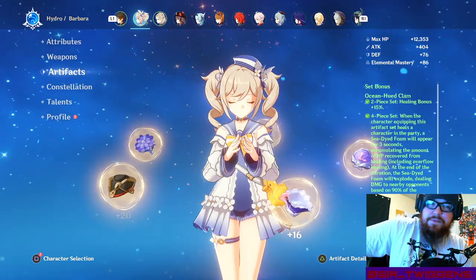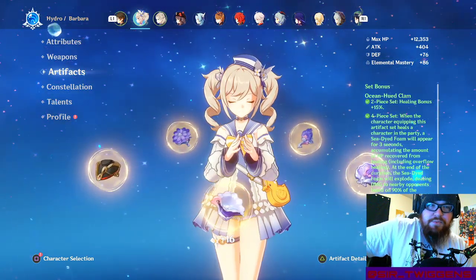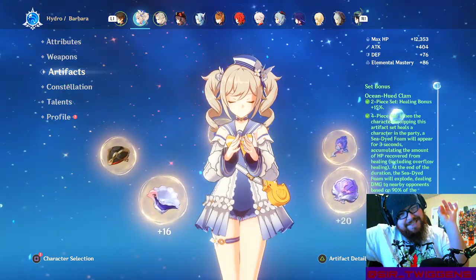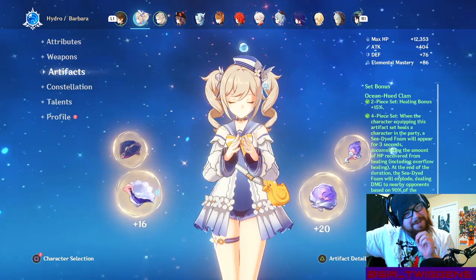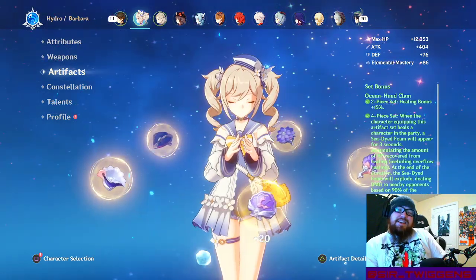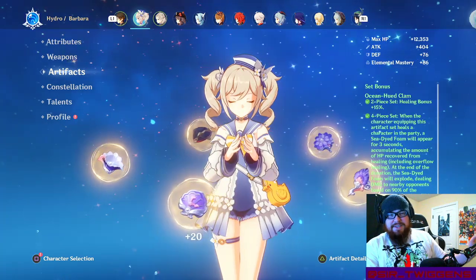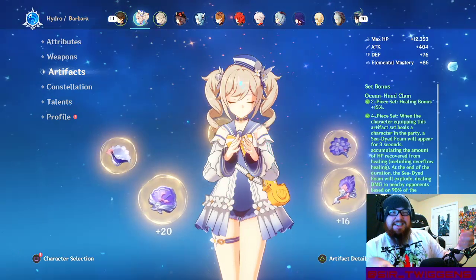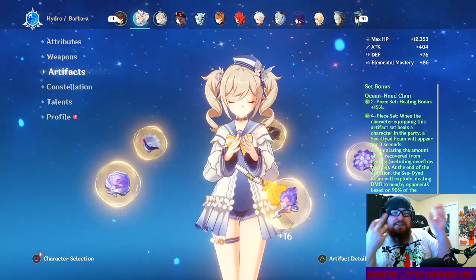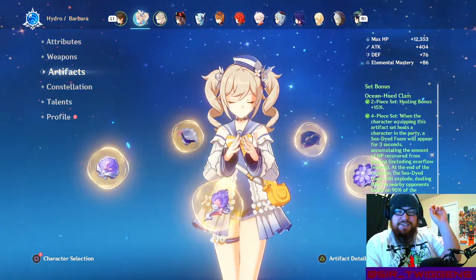The Clam set with Barbara is pretty nice. It buffs healing, which is what you want for your healers, and with the four-piece it makes your healer somewhat of a potential sub-DPS. I'm not saying you need to be running Barbara as your sub-DPS — what I'm saying is your healer with this set can help dish out damage. In fact, if you build your healer right, you can get some stupid damage.